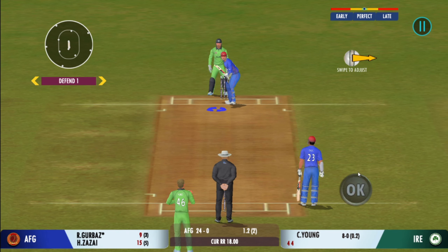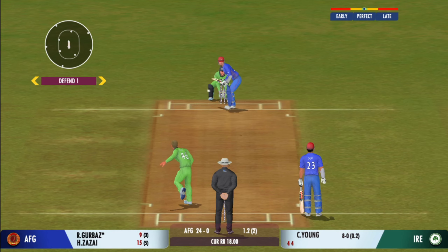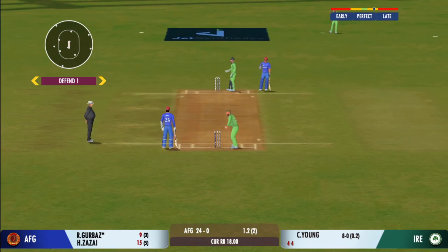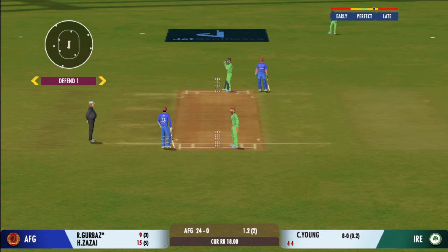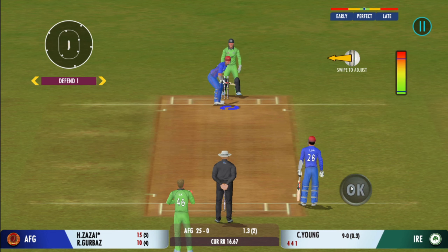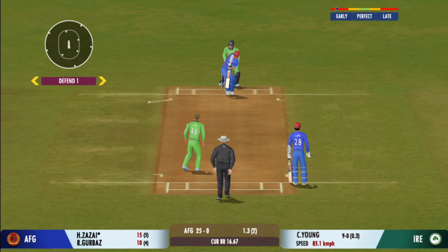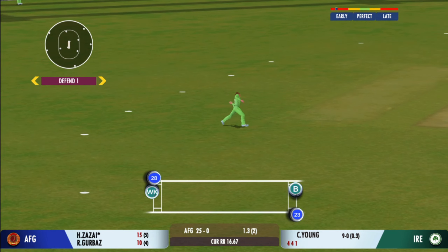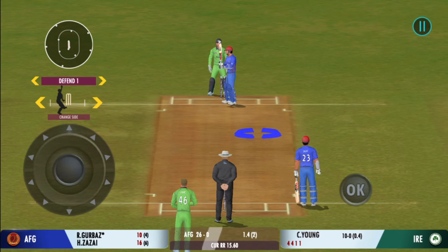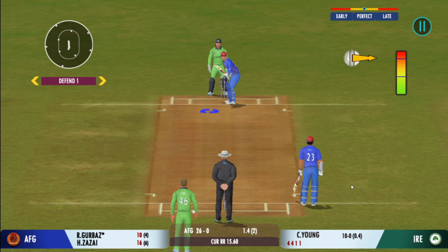They need more boundaries now to make up for their slow start. Good shot for a single. Turned away for a single. That's a quick throw right on top of the stumps. Very important to keep wickets in hand, because in the death overs they'll have that security.